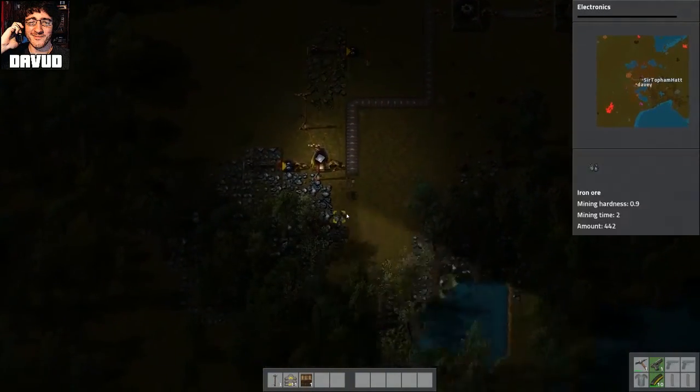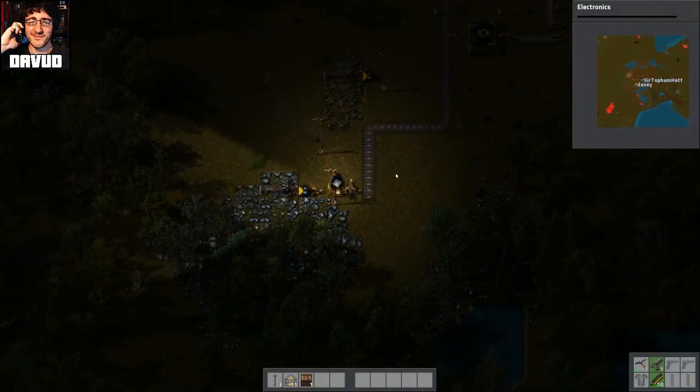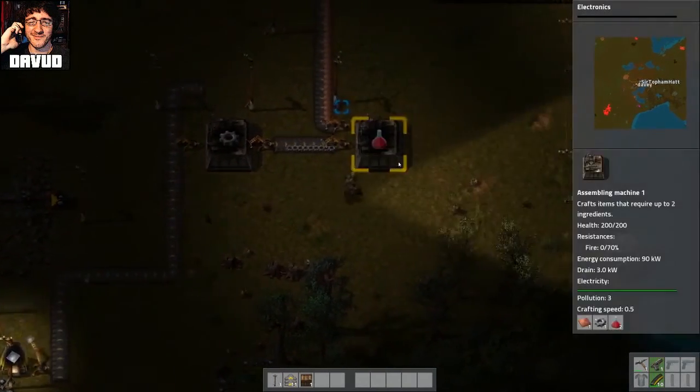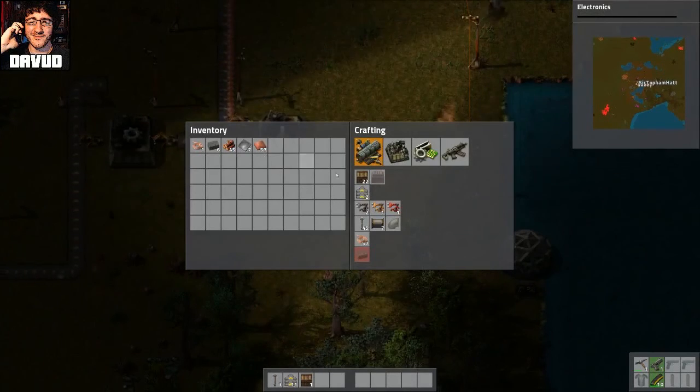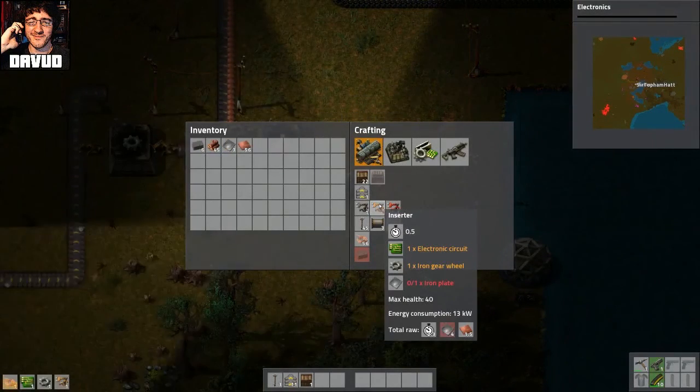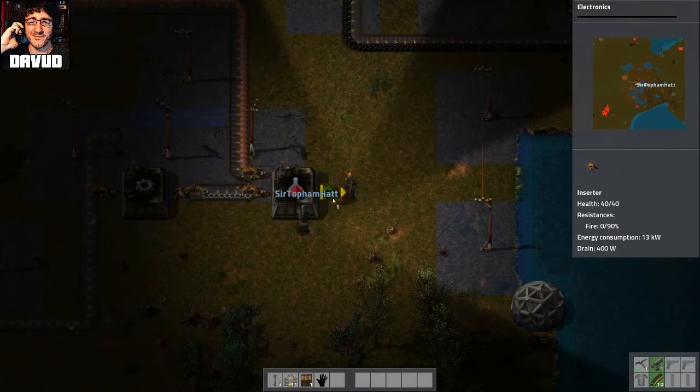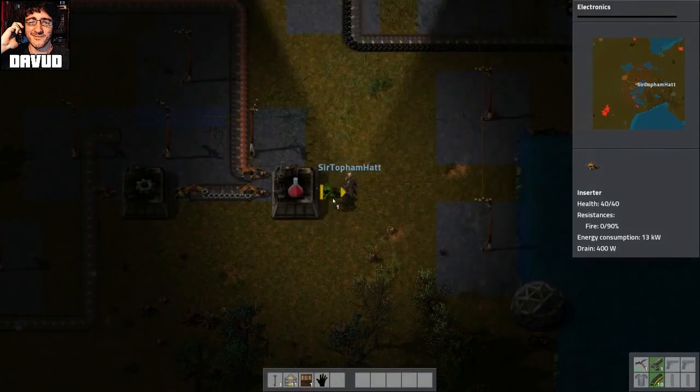I'd love to know how Mr. Factorio does all this with his fucking gloves on. Well, you know, building like... when you build a thing like a drill, it says circuits. He's making circuits and gear wheels. He's doing all that himself. Oh shit. Where do you want... doing it himself. Sorry, I just got distracted.